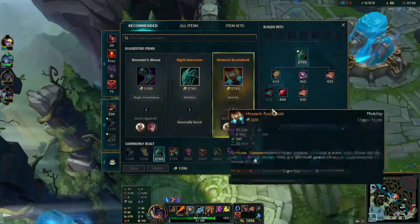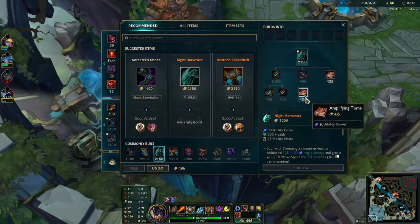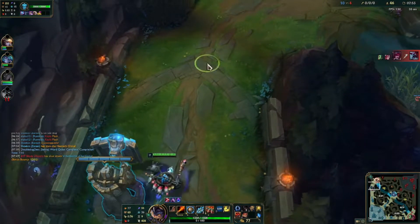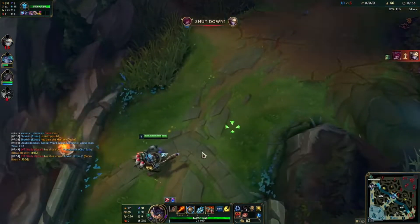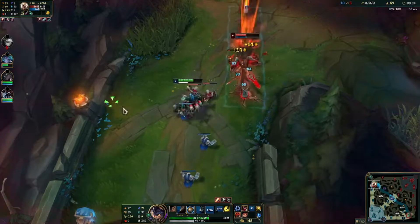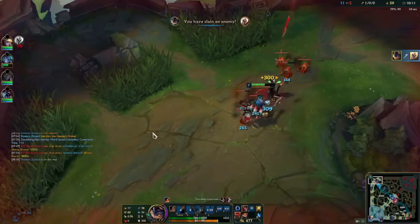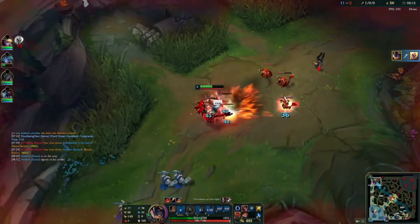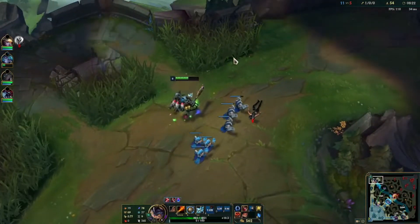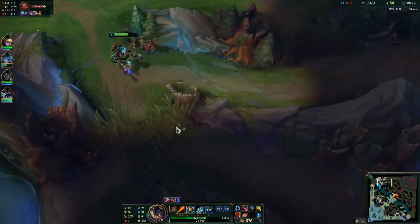I'll just TP back and get my Alternator, which should help out with some of the damage, then I'll just TP back. Just pull this wave out. You're dead. Nice try. I mean, that was pretty easy. Let's see if we can get another wave — I have vision so I'm pretty well good. Let's just place a ward here.